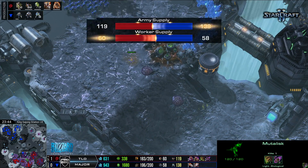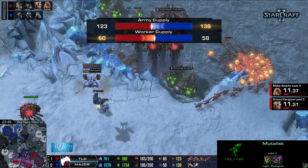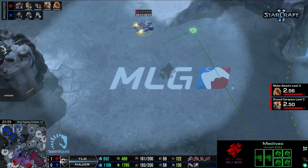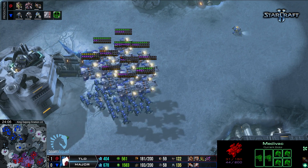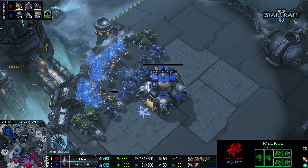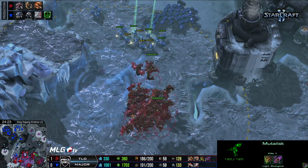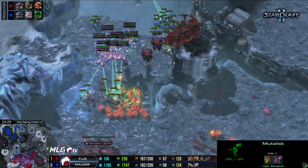Major securing a planetary fortress in the middle of the map, SCVs still mining. Major playing fantastic. This is a super close game at this point — TLO has so much power in the skies and Major has absolutely no anti-air at this fourth base. If TLO can get his Muta cloud over there, he can completely eliminate the most important expansion on the entire map for Major. But TLO needs money — he needs resources.